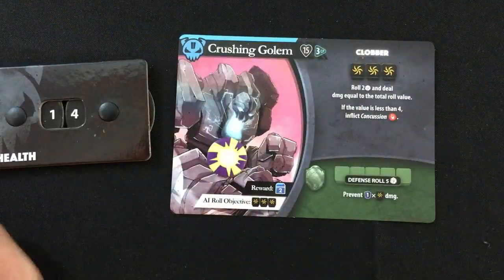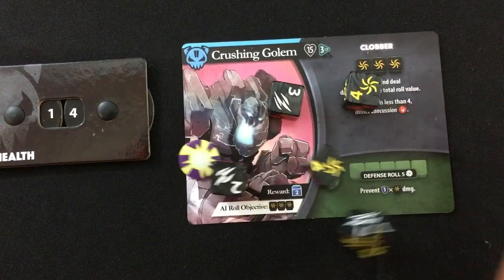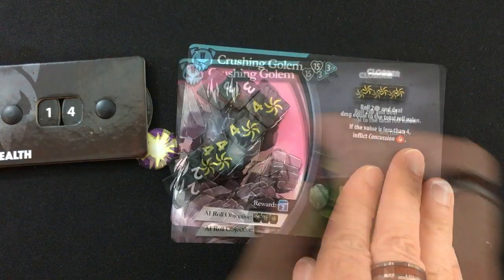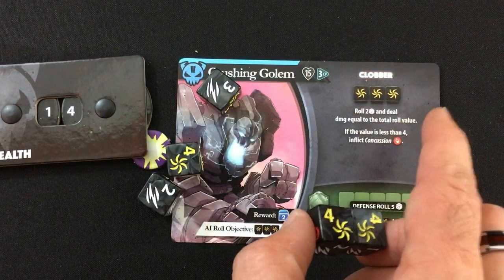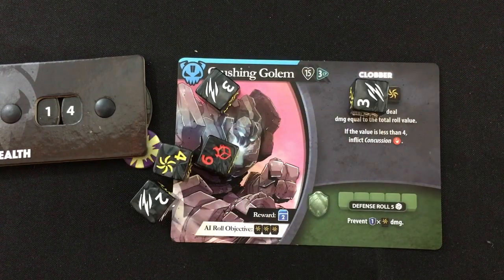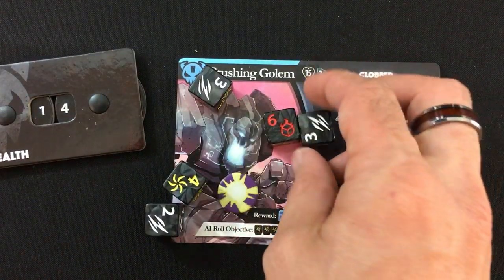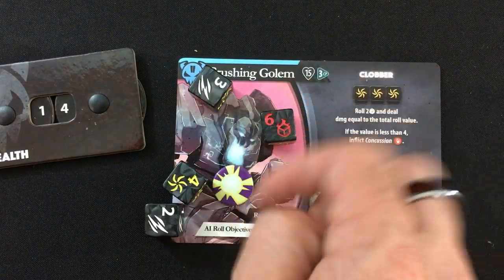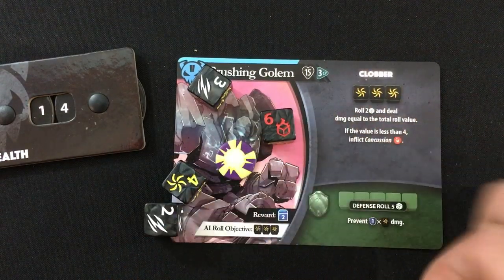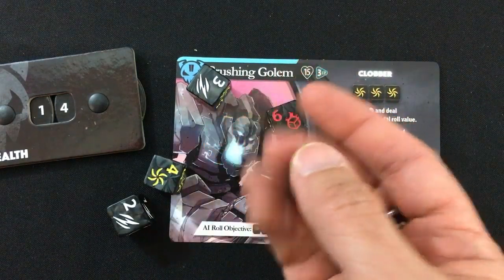The Golem doesn't get to roll since I didn't damage him — we go straight to his turn. He's trying to get three yellows, and I'm rolling really well for the enemies. He rolls two dice and adds them together for damage; if he rolls less than four he also inflicts concussion on me. He's got nine damage. At the end of his turn, we roll a die for blinding light: on a one he does no damage, on a two or three he does half damage — and awesome, he didn't actually hurt me at all. Hooray for blinding light.